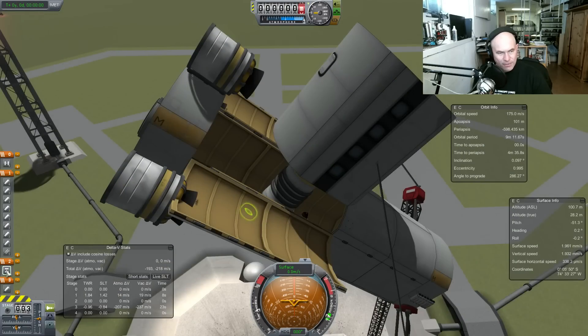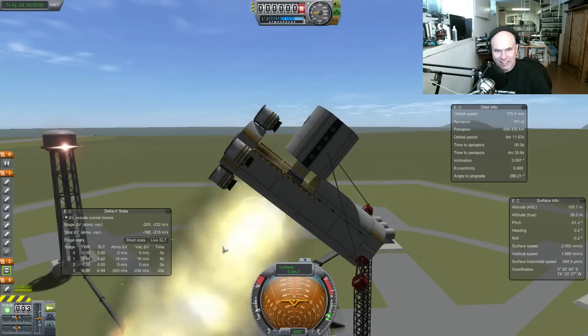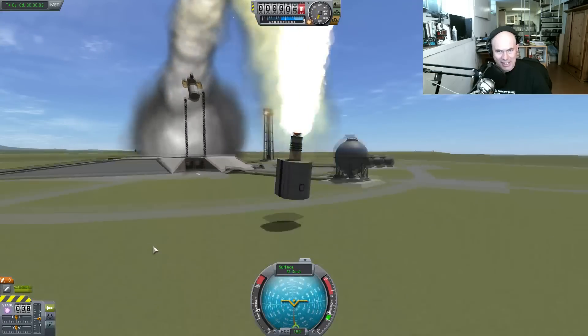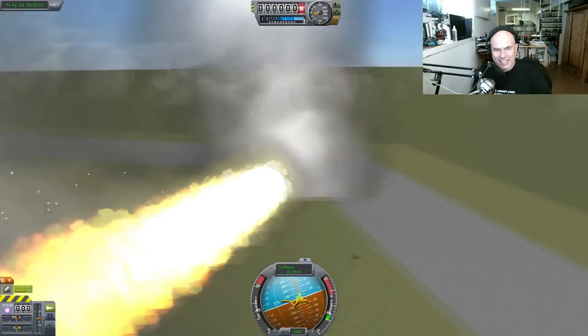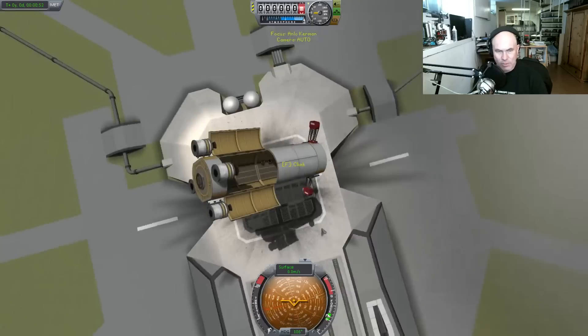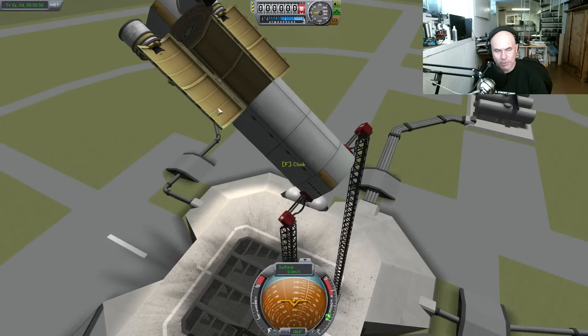So this will fire and then we'll fire the stack separator. Okay, so ready? Steady. We don't care where that goes, we're just wanting to get it out of the way of the bottle. And of course, unbreakable joints means this thing is gonna go for a ride, but I gotta switch back to this thing before this thing moves beyond physics range, otherwise all these kerbals will fall out.